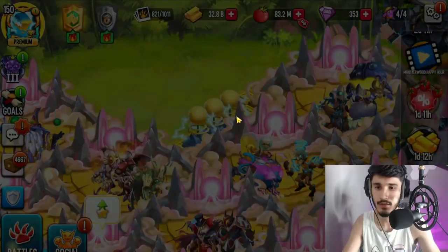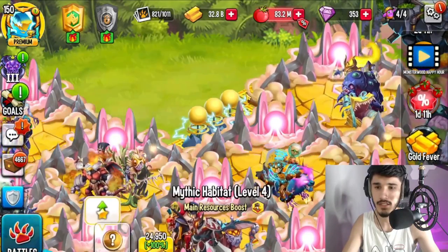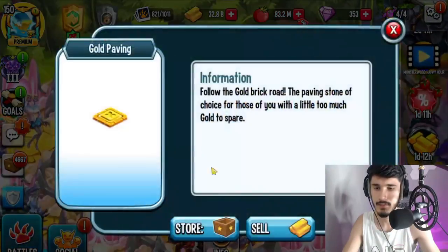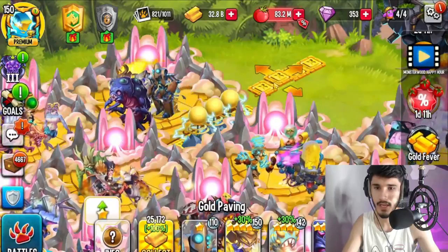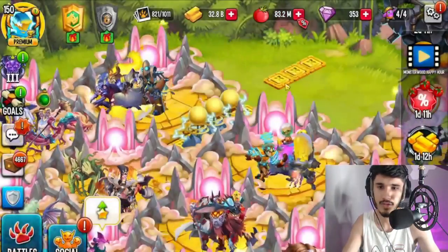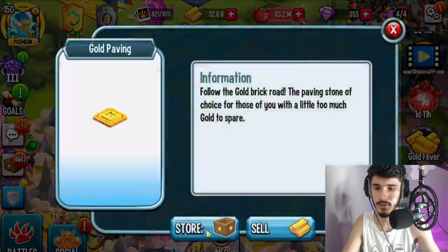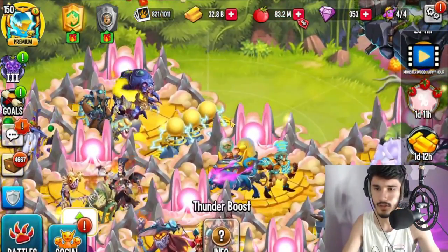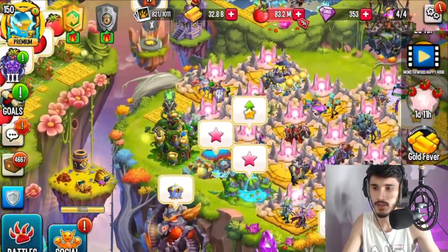There are tons of gold pavings to move. The reason I'm getting rid of them — although it's nice for decoration — is they take space and it's hard to click on them because they're in the back. Every time you try to tap on the habitat, it taps the paving instead. Once you get rid of them, you're good to go.